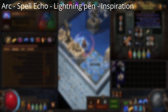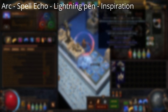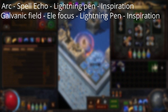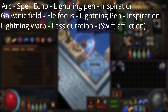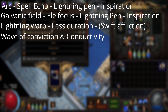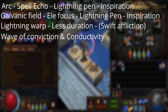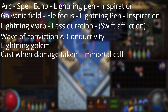I'm using arc, linked to spell echo, lightning penetration, and inspiration. Galvanic field, linked to elemental focus, lightning penetration, and inspiration. For movement skill, I use lightning warp, linked to less duration, and want to socket in swift affliction to get more of the less duration on the skill.